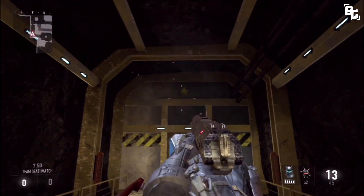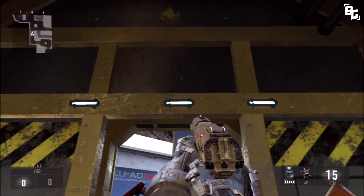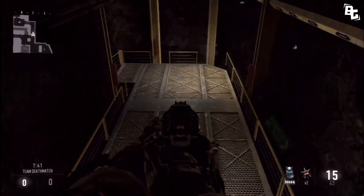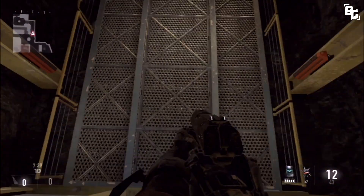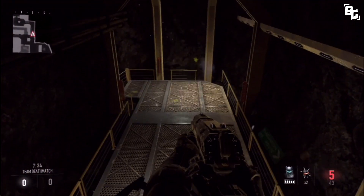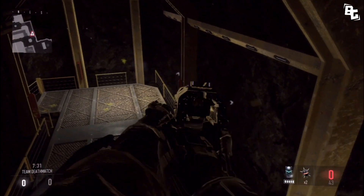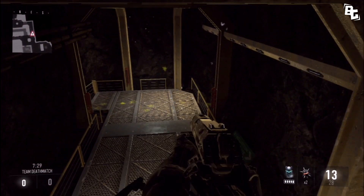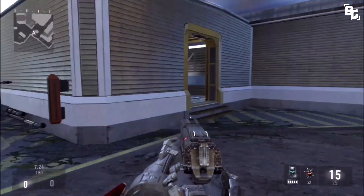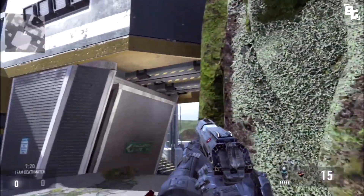The first one is in this yellow room, right above this door. All you want to do is double jump, and right after you click A the second time — or X — you want to crouch instantly, so you should be able to land on top of this door. It's a pretty decent spot because people walking under you obviously won't turn around and look upwards.